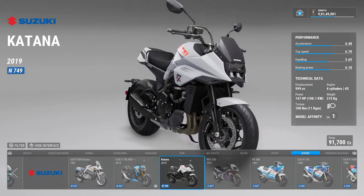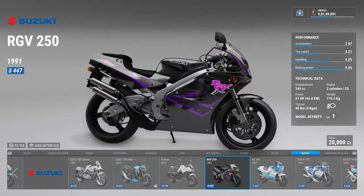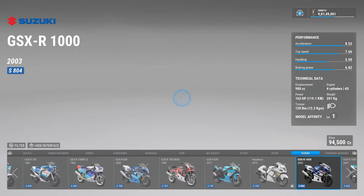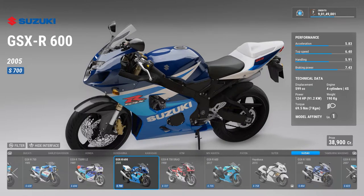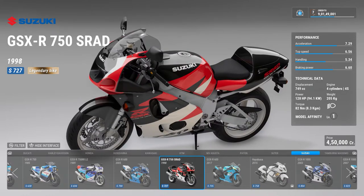Then there are all the two-stroke 249cc bikes — before the RX and all those came out, Suzuki had RGVs: the RGV 250 and then the RG 500 — so many amazing bikes. Then the GSXR series started in the 1980s and you can see the same design they were using. There's the K3 GSXR for the 600cc and the K5 engine for the 1000cc GSXR R. This is a 600cc 2005 model and then there is the GSXR 750.